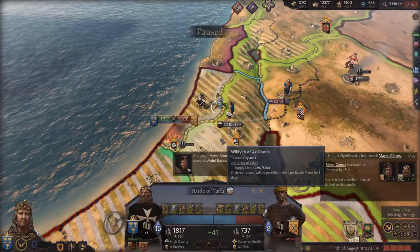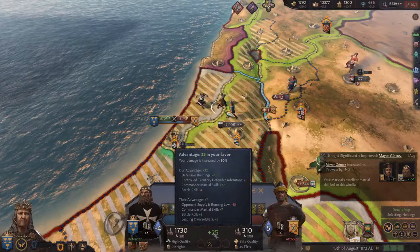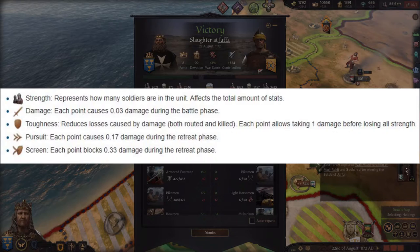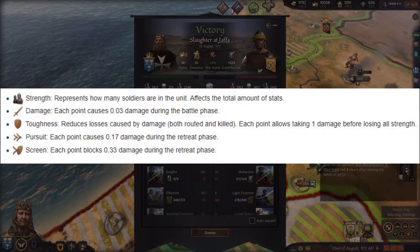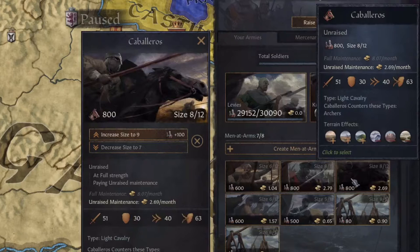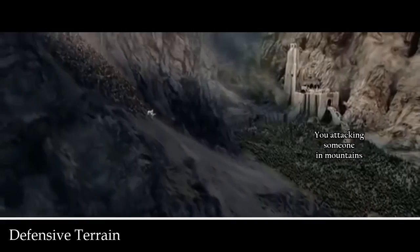As a final note on stats, during the main battle phase one point of the damage stat accounts for 0.03 damage done in the battle. But in the aftermath phase, each point of the pursuit stat deals 0.33 damage to retreating units — an increase of more than 10 times. So when you have a bit of extra gold, buying cavalry units which have a high pursuit stat can really help increase the amount of enemy units you kill in battles.